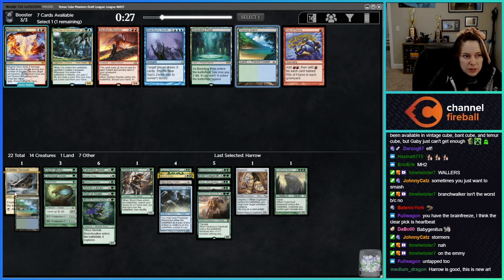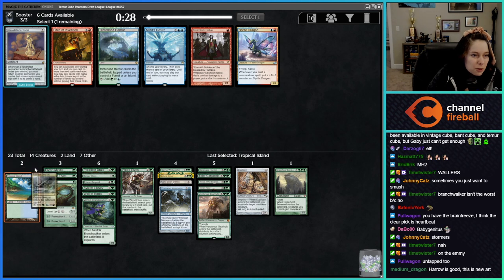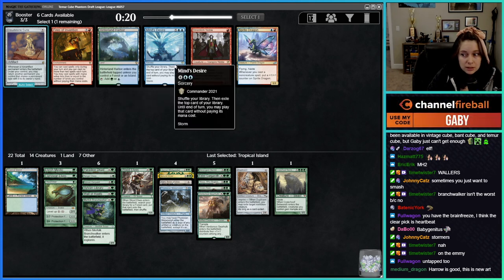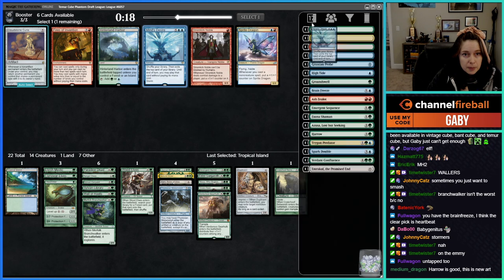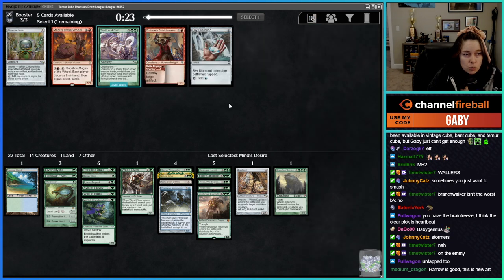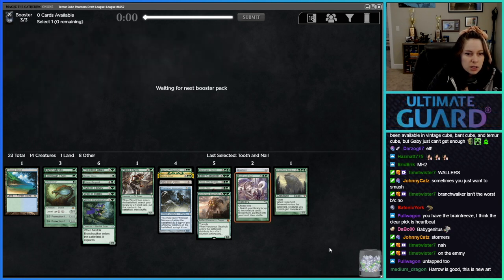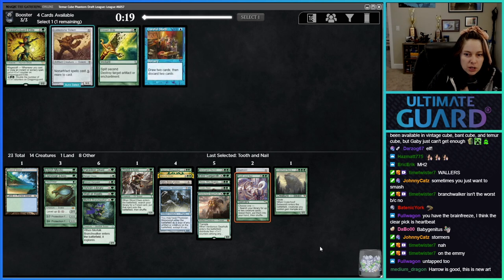I'll play the Tropical Island because it's a miser for the Phyrexian Metamorph, but I don't think I'm going to play the Bivouac — it's just a tapland. Kind of like Tooth and Nail — or the Crow Mocks? Nah, Tooth and Nail's gotta be better. It's another Hoof, especially if we don't have Green Sun's Zenith.